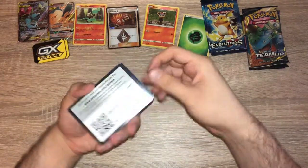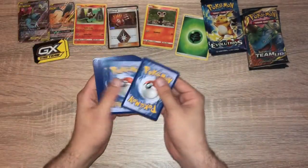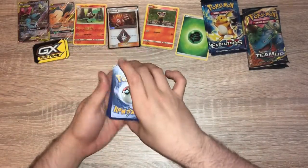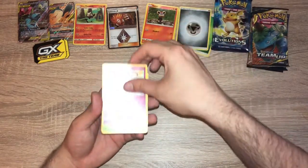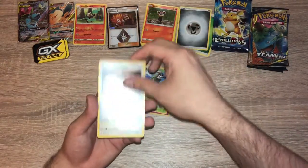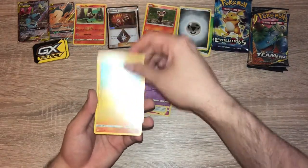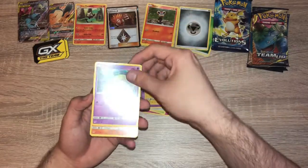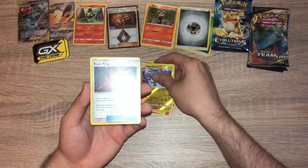You have another code card. It's four from the back — one, two, three, four. We have Steel Energy, Dedenne, a Gogoat again, an Unidentified Fossil, a Furfrou, Inkay, Magnemite, Honedge, Cubone, Reversal and Magneton, and a Beast Ring.